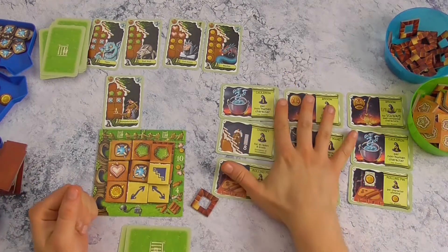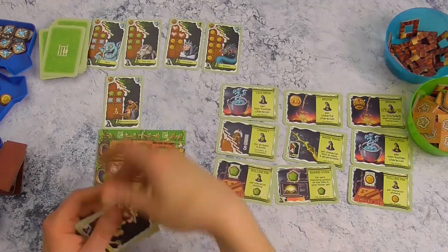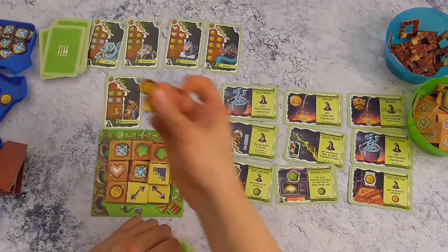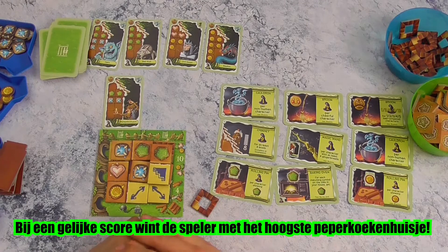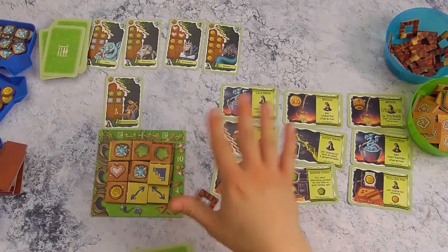Dan tellen we de punten op de kaartjes en de punten op de karakters die we gevangen hebben genomen. Als er hier nog karakters liggen, zijn dat geen strafpunten. Je krijgt ook nog één punt per twee peperkoekfiches die je nog over hebt — dat hoeft niet van dezelfde kleur te zijn, maar wel altijd afgerond naar beneden. En dat was het dan wat betreft Gingerbread House. Bedankt voor het kijken, abonneer je en dan zie ik je volgende keer weer. Bye bye.